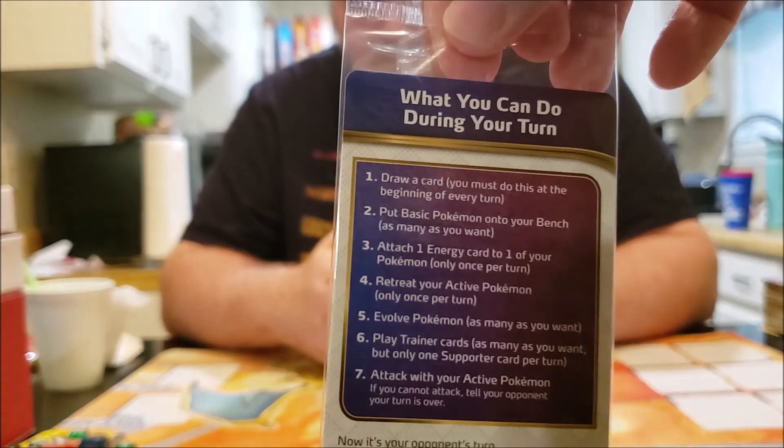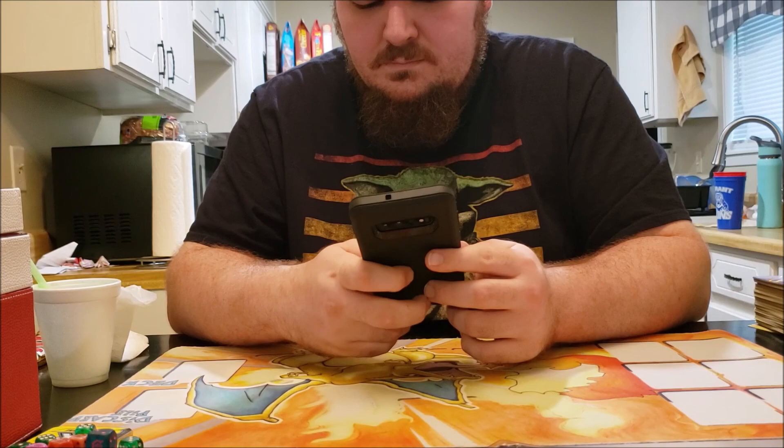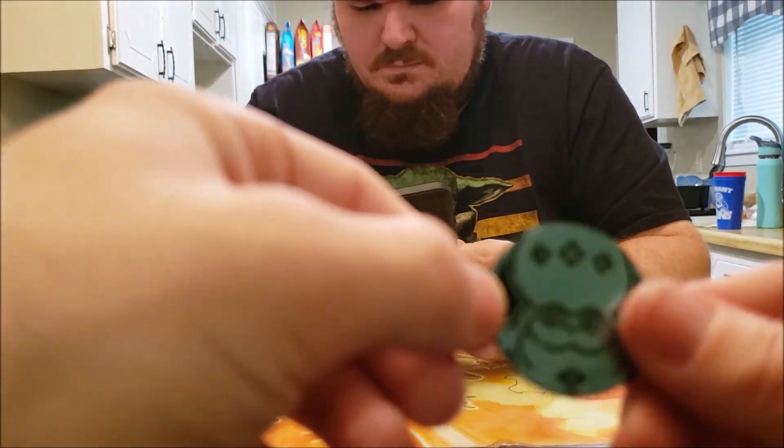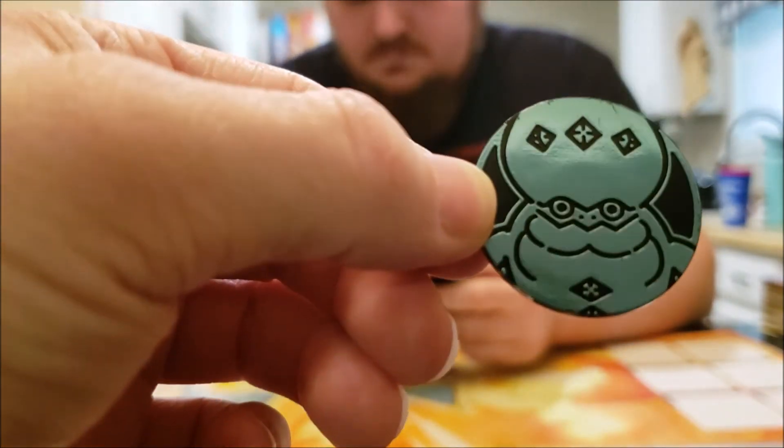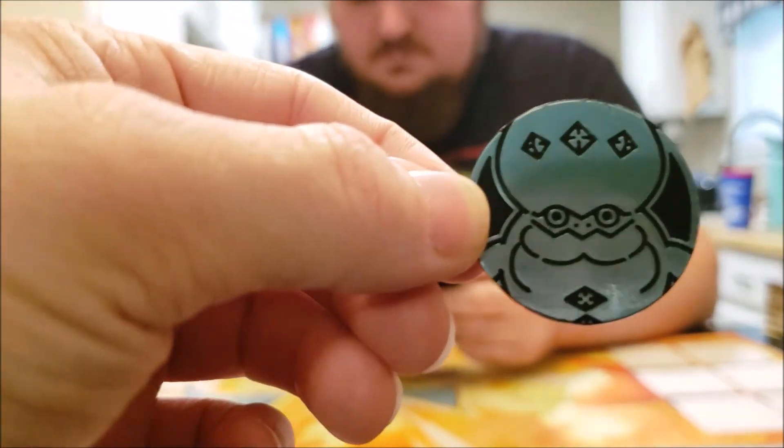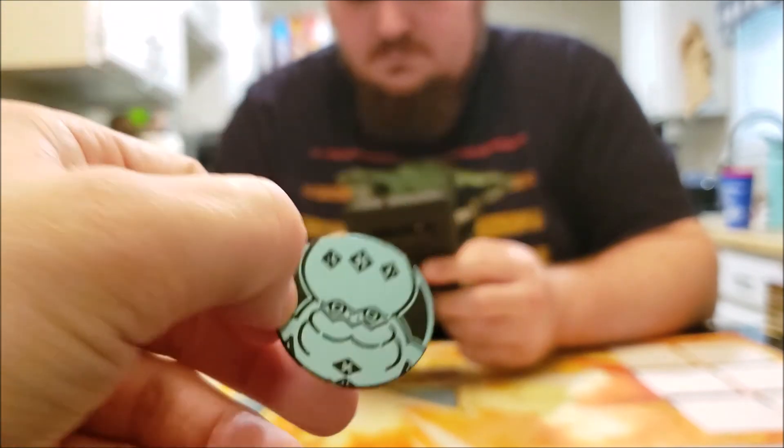There's a little breakdown sheet for what you can do on your turn. And then we have a very interesting-looking Darmanitan coin — I'm not really sure how I feel about that. It looks pretty goofy.